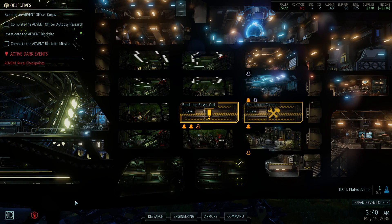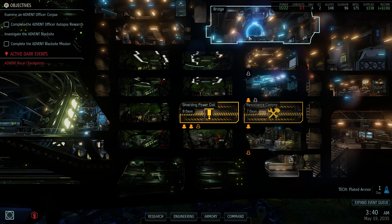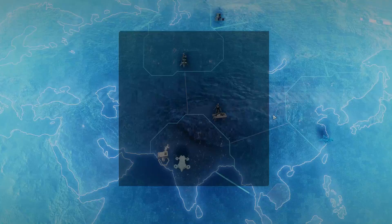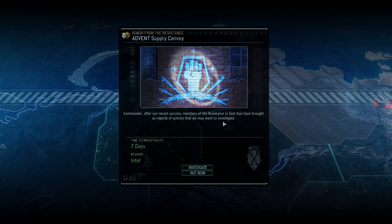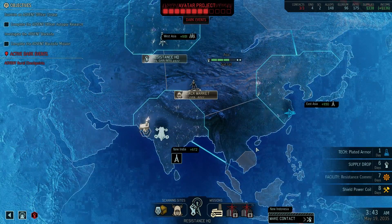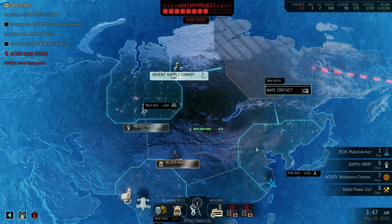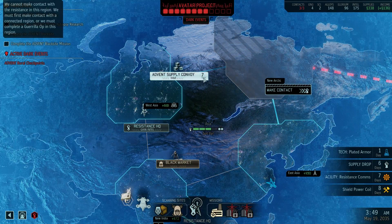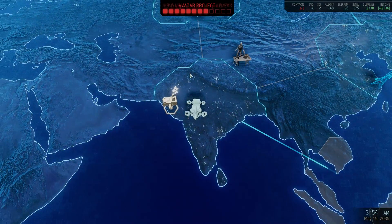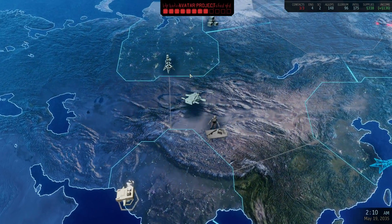It seems that Shen doesn't really trust Tygan. I'm not sure what that's about. We got some intel over there, and other than that nothing really special to do. It takes seven days — the resistance comms is done in seven days, so let's go over there and get that intel.